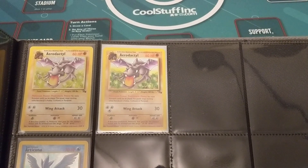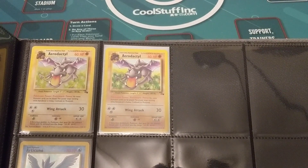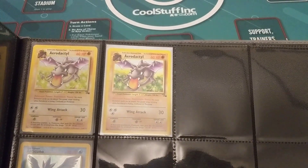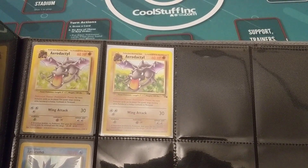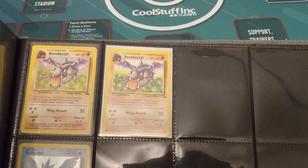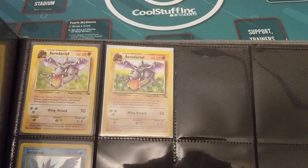Wing Attack for 3 colorless does 30 damage, which is not a great rate, but it is colorless so you can theoretically splash this into any deck. Weakness to Grass is solid, it resists Fighting — which is relevant since Hitmonchan's running around everywhere. It also resists other Aerodactyls, which I always find interesting.